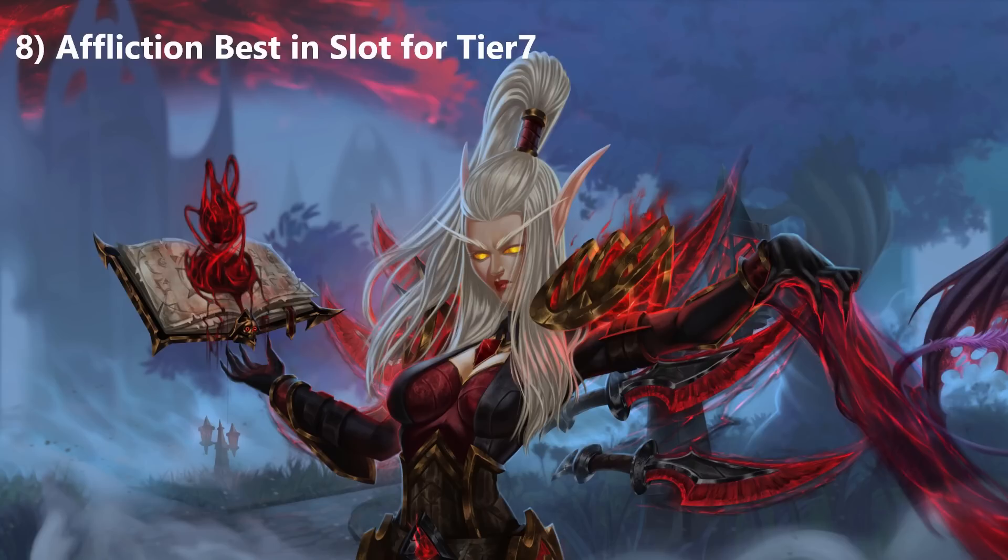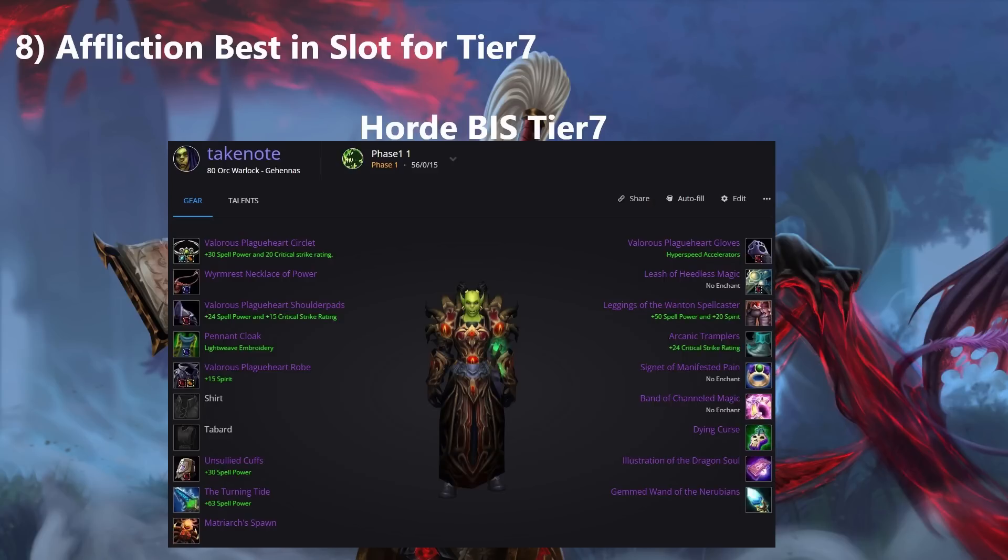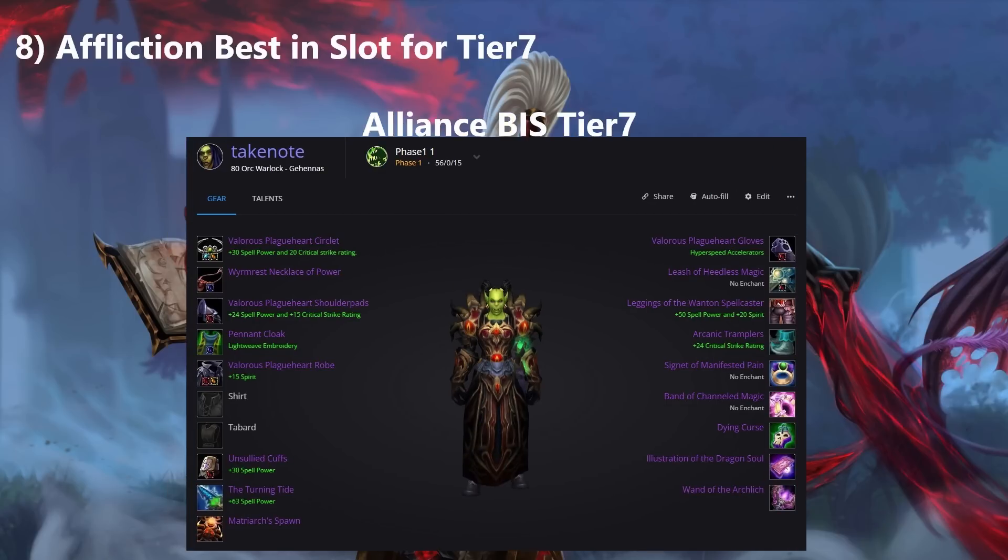For Tier 7 best-in-slot gear as Affliction, I have two different gear sets — Horde and Alliance. Generally, Alliance gets 1% more hit from having a Draenei in the group, so as Horde you'll use the Anub'ar 25-man wand which has hit on it, while Alliance will use the Kilt of Dark Mercy 10-man wand which has no hit. Links to both gear sets will be in the description of the video below.